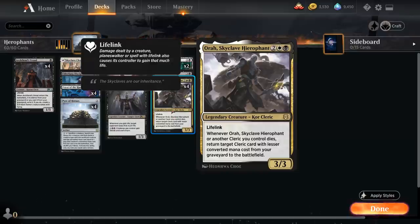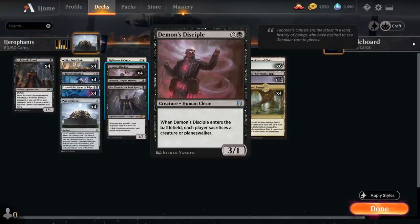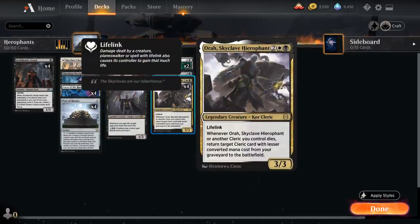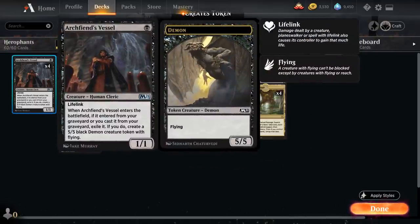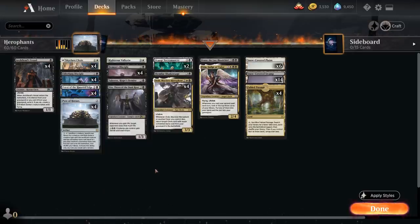At four mana, the centerpiece of the deck alongside Pyre of Heroes is Aura Skyclave Hierophant — four mana, 3/3 legendary Core Cleric with Lifelink. Whenever Aura or another Cleric we control dies, return a target Cleric card with lesser converted mana cost from our graveyard to the battlefield. This can set up some very nice chains where we potentially get back a Demon's Disciple if one of our more expensive Clerics dies, then Demon's Disciple sacrifices another creature, which triggers the Skyclave Hierophant again, maybe reanimating our Archfiend's Vessel which turns into a 5/5 Demon token. And of course also great alongside Pyre, helping us sacrifice more creatures and get more value from the graveyard.